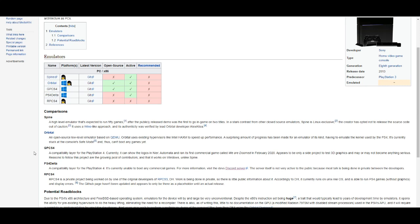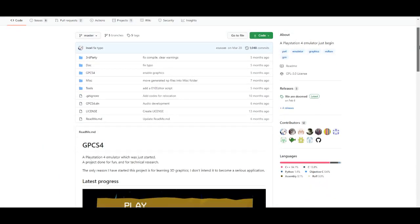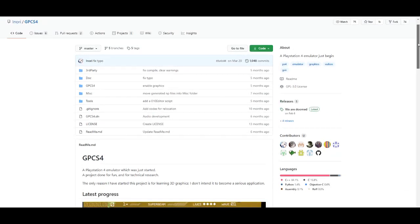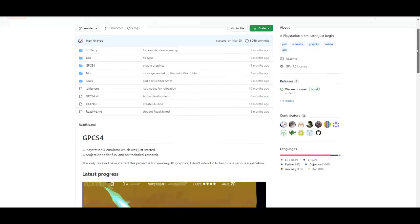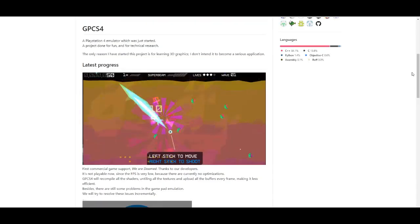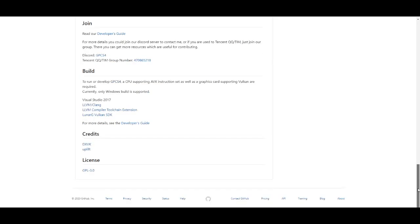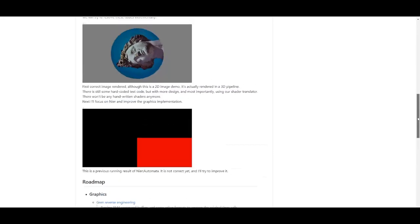I already made a setup guide on how to set up GPCS4 on your Windows computer, going into as much detail as possible. On their GitHub page, they haven't made too many updates recently — about five months ago they made an update to their emulation build. You can see their latest progress there, including We Are Doom running, along with more detailed coding information if you understand coding.